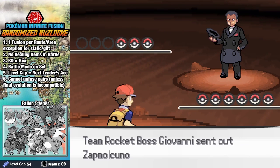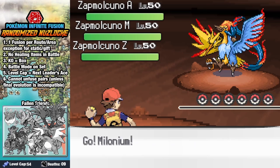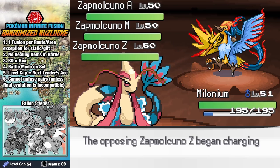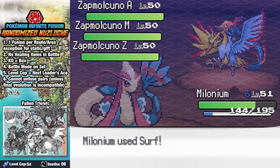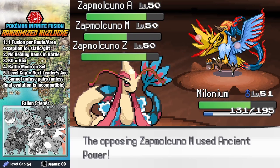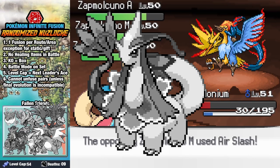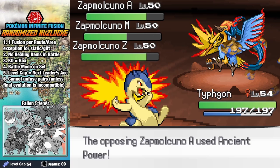Knowing the assault this thing is capable of, I set up a Light Screen as I get smacked with an Air Slash while the other two buff up. A Surf does okay damage, but an Ancient Power gives them the Omni Boost — and officially, like, F you, dude. What the hell? Freeze Dry and an Air Slash knock out our beautiful flower. Thank you for your sacrifice, my darling. I send out Typhgon, who tanks two Ancient Powers as a Rock Slide fails to get the KO because of stupid resistance berries, and I miss Zapdos altogether.